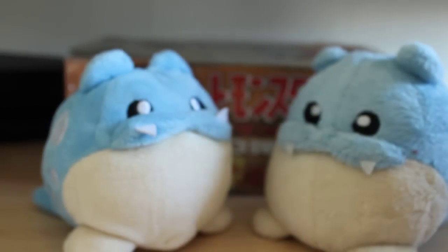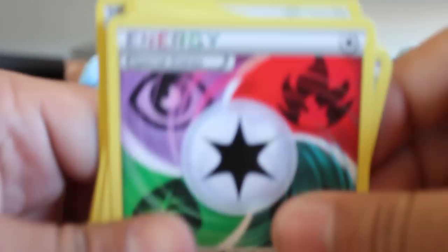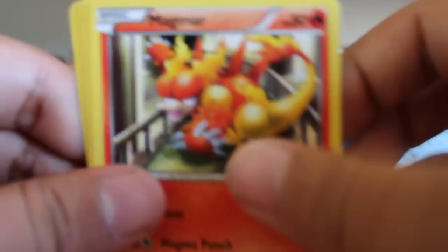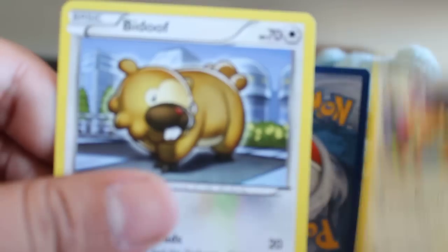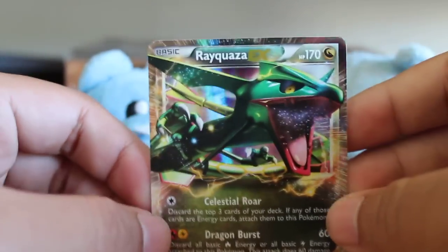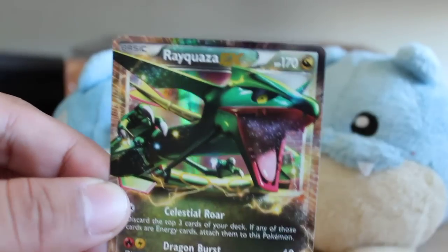On to the next pack. I feel it, guys — I feel it. Blend Energy, Focus, Rescue Scarf, Sock, Roselia, Magmar, Fungus, Apalm, and a Bidoof. My Rare is a Zekrom — that's nice. And this is probably a Terrakion, but — oh! Rayquaza! Nice. And sadly, this is going to Anni Mouse for trade. He cares about Rayquaza more than I do, but that's nice — I pulled it.